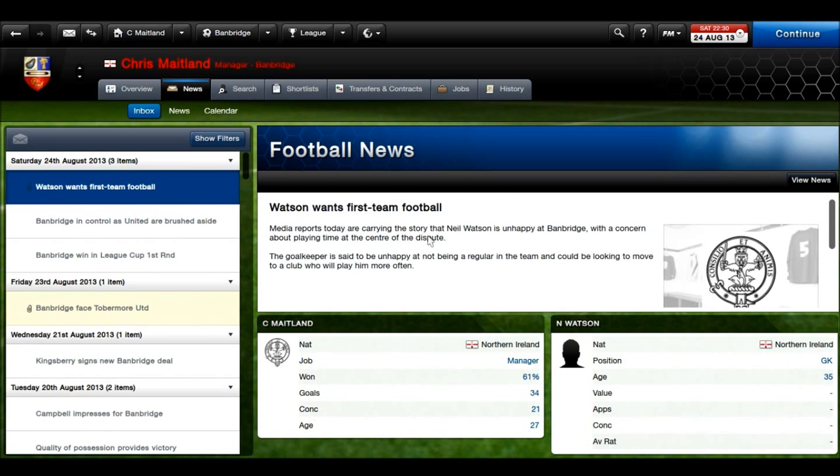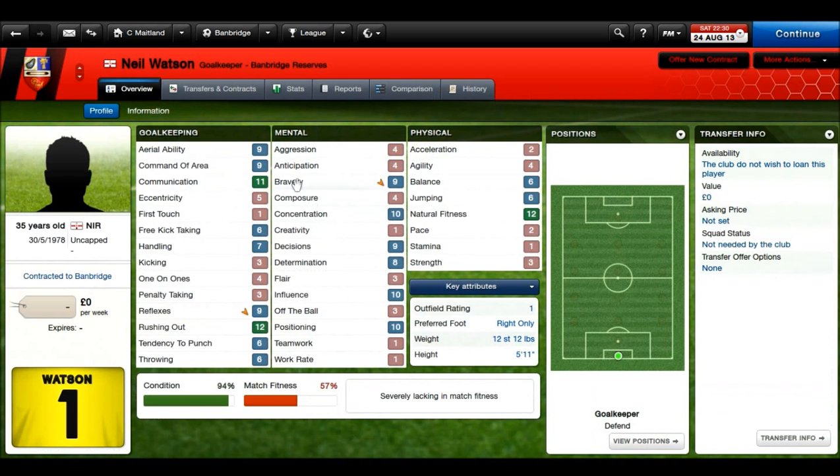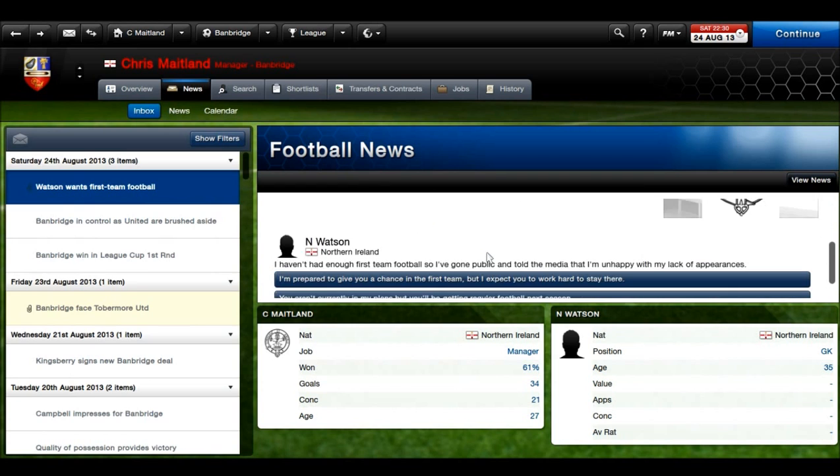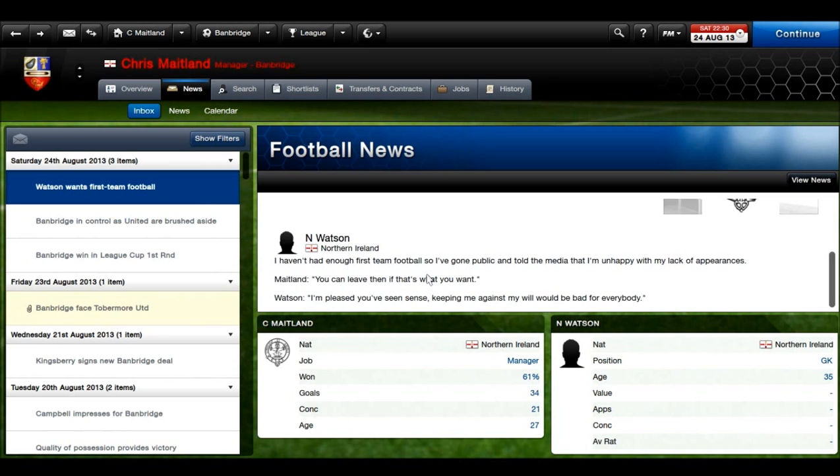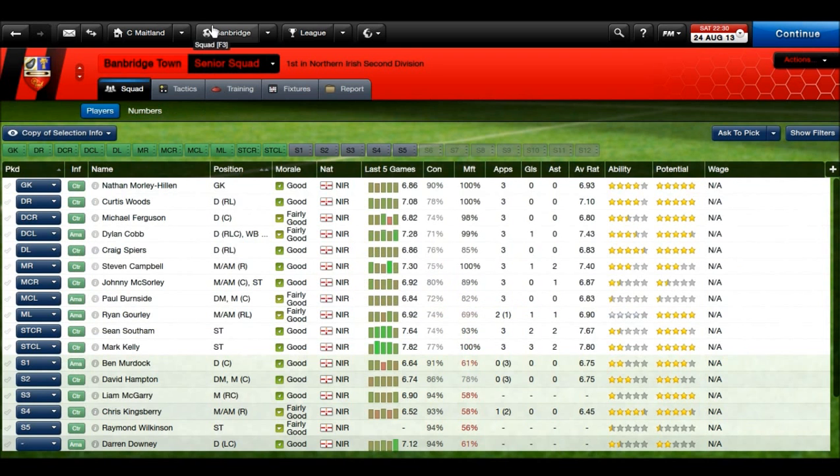Bambridge in control as well. And it's this Watson wanting first team football — Watson, I think, is one of our backup goalkeepers. With handling 7, reflexes 9, positioning 2, work rate 1 — I'm not sure, son. You can leave if that's what you want. I'm pleased you've seen sense. I'm not bothered.